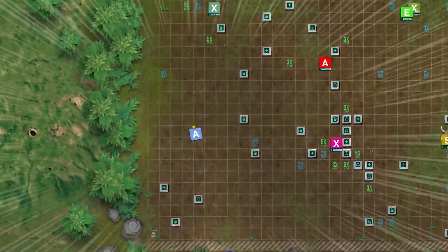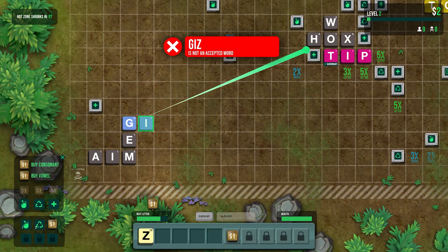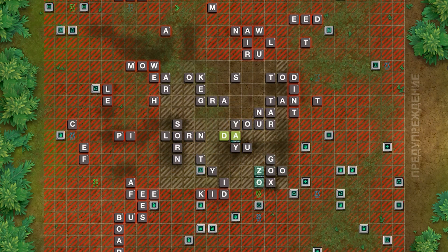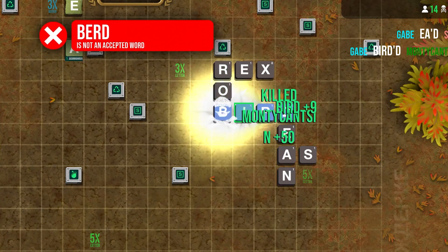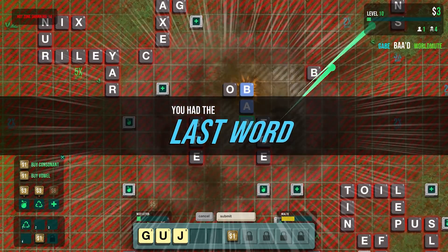Babel Royale is part of a new generation of word-focused games — a Scrabble-focused battle royale title. Drop in and form words to defeat your opponents. It's super easy to understand but there's a ton of depth, making it perfect for Scrabble and multiplayer fans alike. Spec-wise, a low-tier Core i3 and 256MB of video RAM is needed — very easy to run.